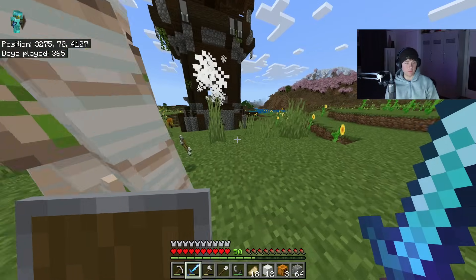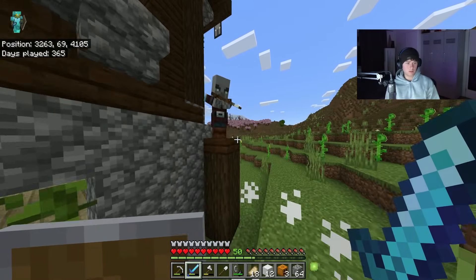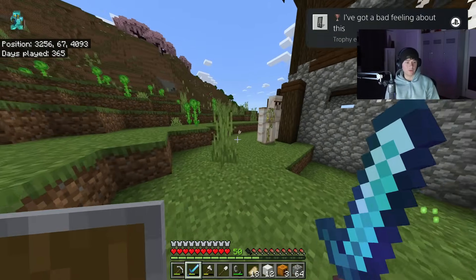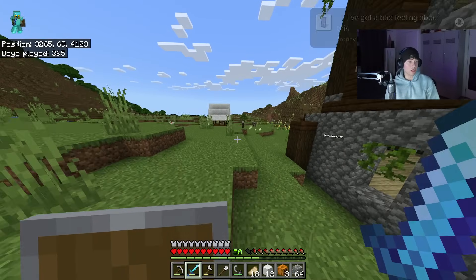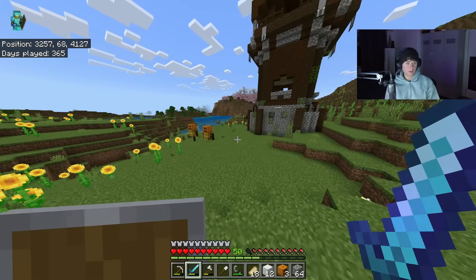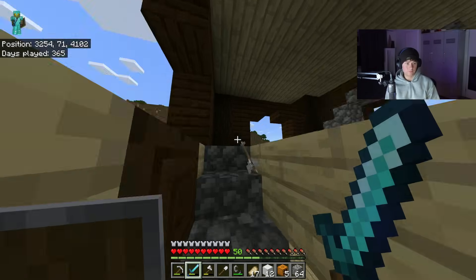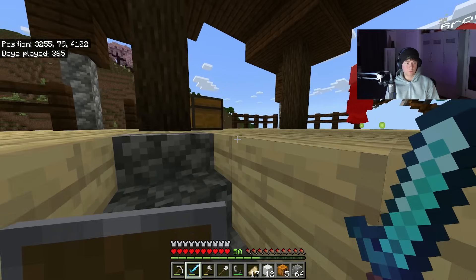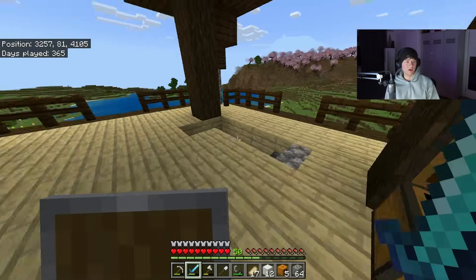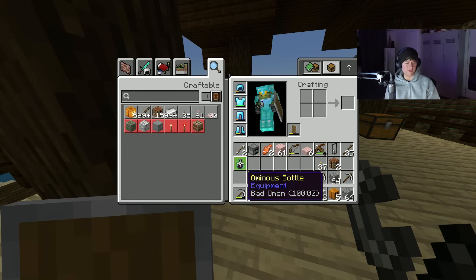Take them all out - there's the captain. I need to kill him, not let the Iron Golem do it. There we go, one trophy. I've got Sharpness 5 - I'm two-shotting all of them. I can take these for my own golems. Let's go in and see what's in the chest. It's actually crap loot - Protection 2 as well. That was really easy, I didn't even need the Iron Golem. Wait, I don't think I got a bad omen effect.